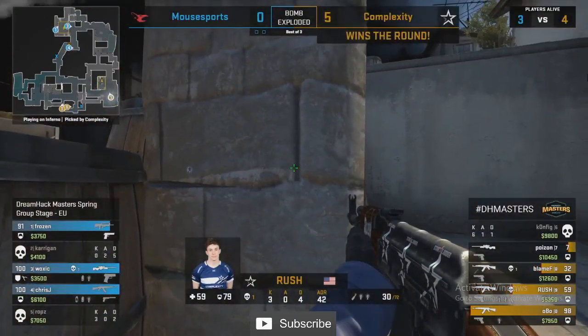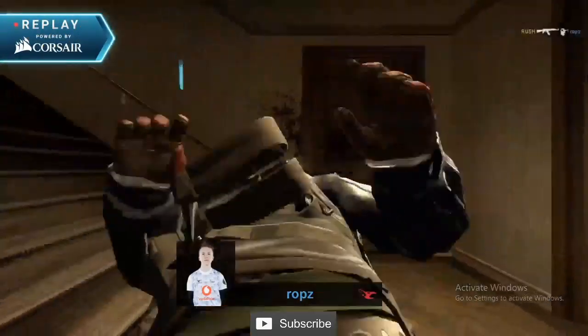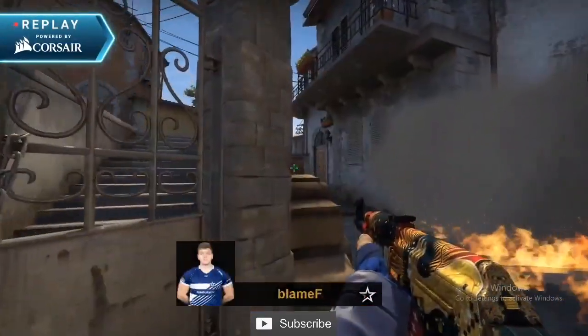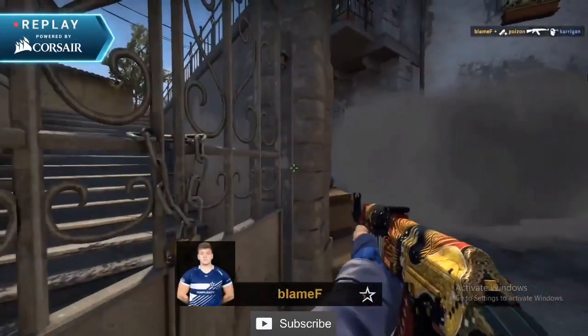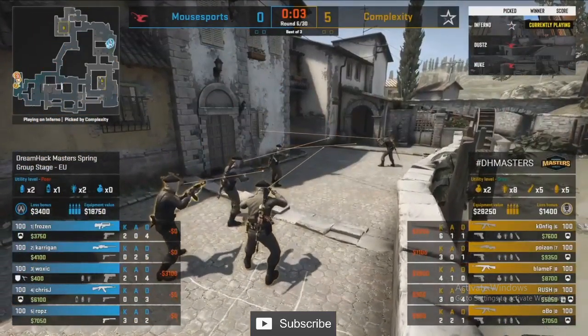He's ready for the round where Mouse Sports triple stack B, and he can elevate the pace on A right with all these B conditioning rounds. It's always such a good call. Mouse Sports have been taking banana control in these rifle rounds — Complexity often defaulting mid and apps, coming back to B later. So it's not like Mouse Sports have the need to stack B early.